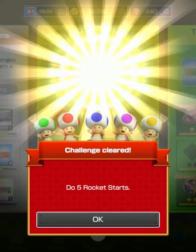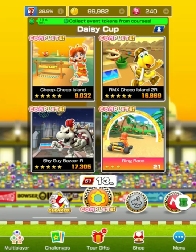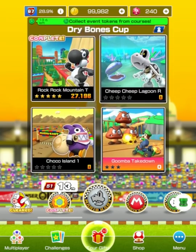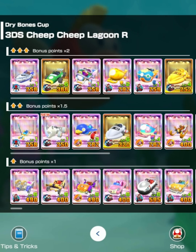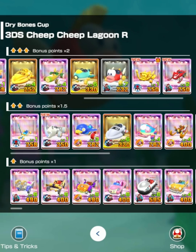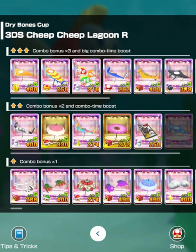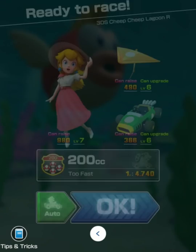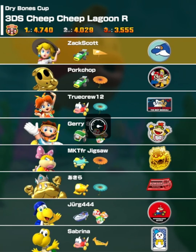Five rocket starts, we've done that — basically five races for me because that's all I need. Moving on to Cheap Cheap Lagoon R — we just did a Cheap Cheap Lagoon. Let's use her since she has earrings. Yeah, no one really has a great setup, so I'll be this green one, level 6. This level 6 is looking good too. I'll try to get the ultra mini turbos done.